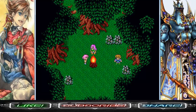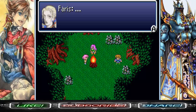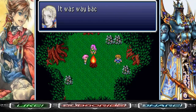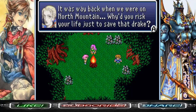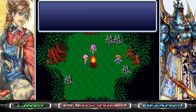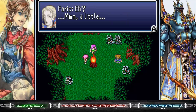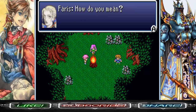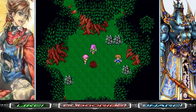There's something I've been wondering about — it was way back when we were on North Mountain. Why did you risk your life just to save that Drake? Oh yeah, she kind of got poisoned. Sister, do you remember mother? Whenever I see a higher creature, I'm reminded of her. What do you mean? What happened to the fire? Oh shit! Monster! Look out! Lena and Ferris got kidnapped!